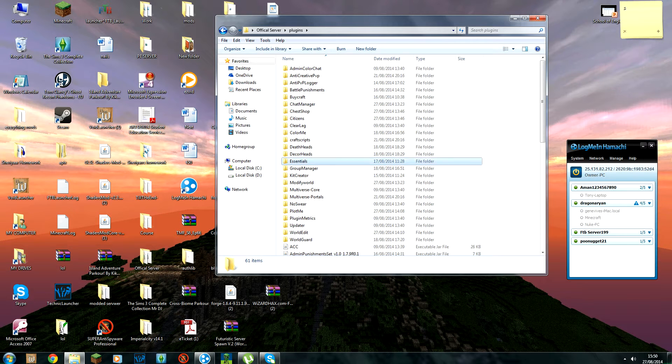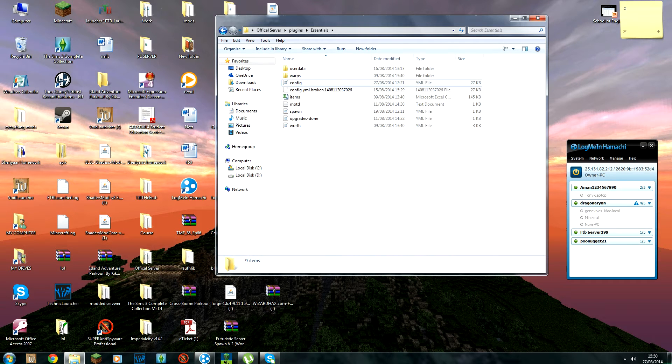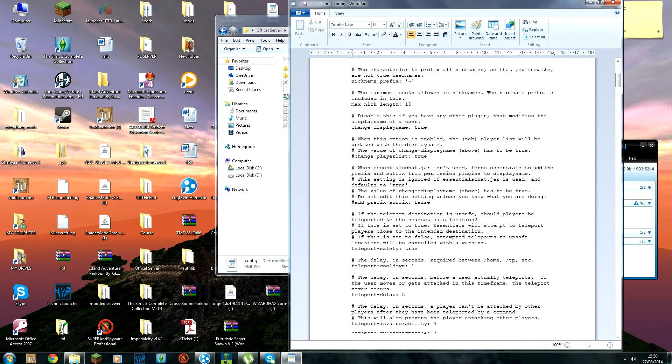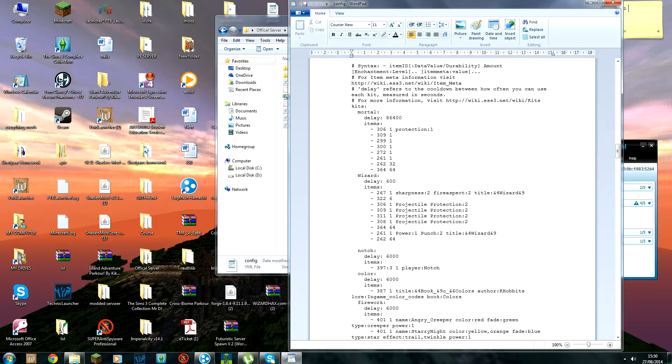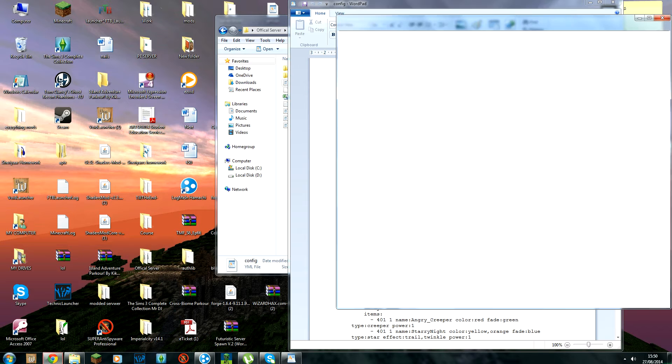Once the server starts, the Essentials folder will appear. Open the config. We're going to set up kits. If you scroll down you'll find the kits section. I've already got a kit model and kit wizard set up here, so you can see what the format looks like.